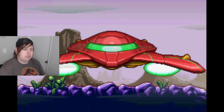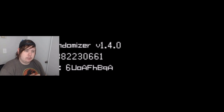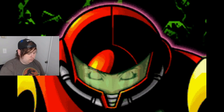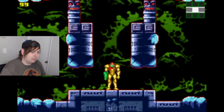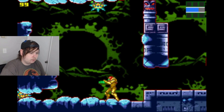The way I have the randomizer set up is energy tanks and missiles are all randomized within themselves, and the abilities are all randomized within themselves. So I won't be able to find, like, the charge beam where the missile capsules would be, for example. I also haven't played Zero Mission in a couple of years, but alright, let's just do it.